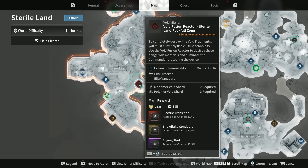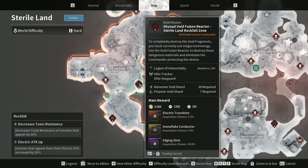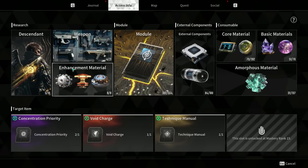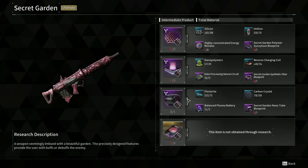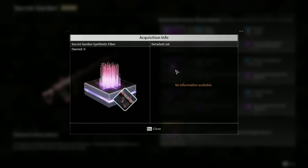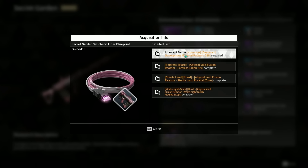For example, Electric Transition — if you press F you can find it in all these locations. As you can see, it's pointing here with a one percent drop rate, which is absolutely abysmal, but this is how you would farm it. You can also switch to hard mode and it goes up to about 2.5 percent. This is the best way to track things. Same with weapons — one of the upcoming weapons I'm looking forward to is called the Secret Garden, a really amazing weapon I'm already building.